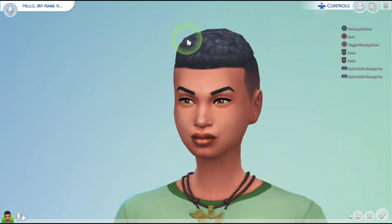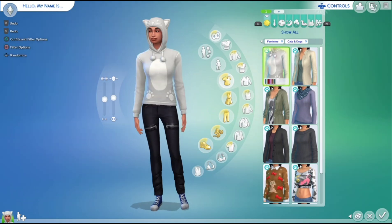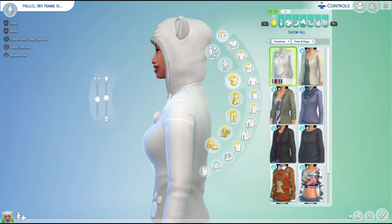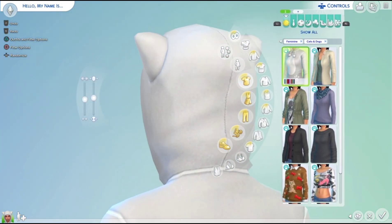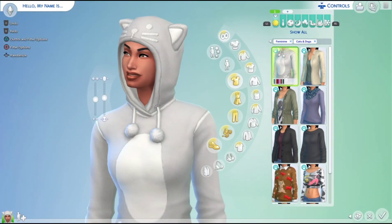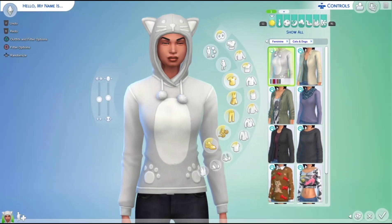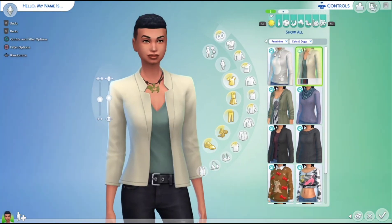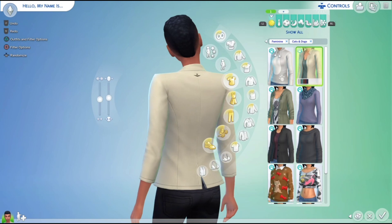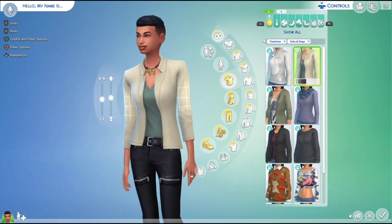Now let's go on to the clothing, shoes, and stuff like that. First we have this top — I like it, it's really cute and cozy. I'd put it on a sim having hot chocolate on a cold day; there's a little cat on it. Next we have this one which is nice — very formal, nothing wrong with it.